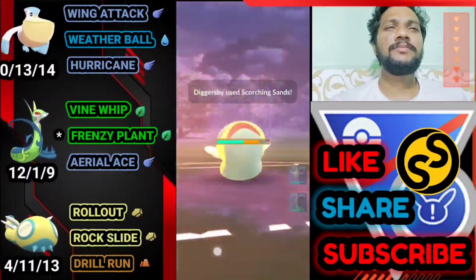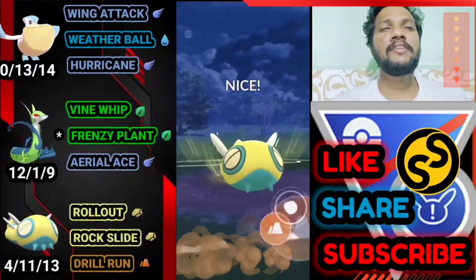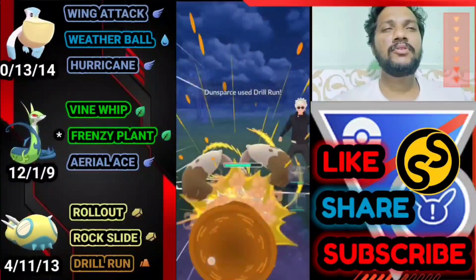Opponent has Diggersby as a counter safe swap. Diggersby does a lot of damage — you can see it's scratching sand and almost taking out half my health. Let's go for Drill Run back-to-back, we don't have any choice here.